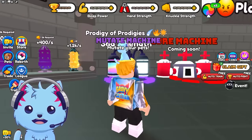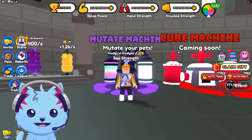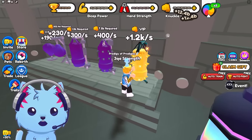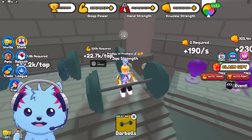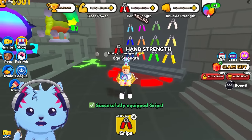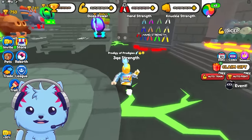In this area there's a mutate machine — you can mutate your pets and sacrifice better pets for higher chances, and also ghost pets. There's also a cure machine. Punching does 12 billion, lifting does almost 300 billion but it's very slow. This station does 65 and is fast. Hand grip does 70 — I think hand grip is the best now because it's faster and you can get more.